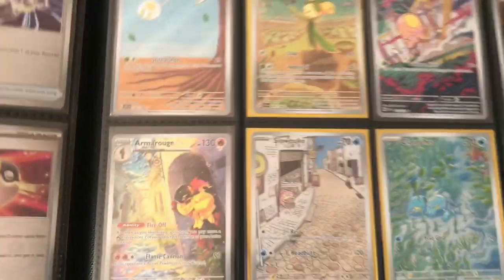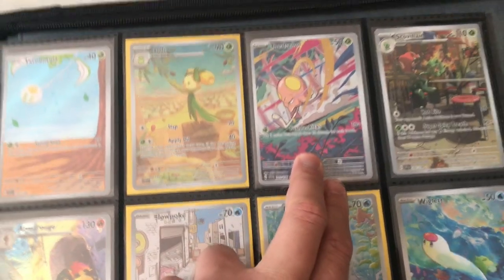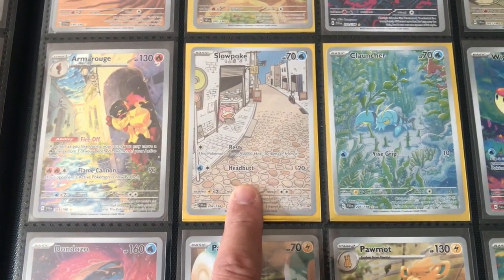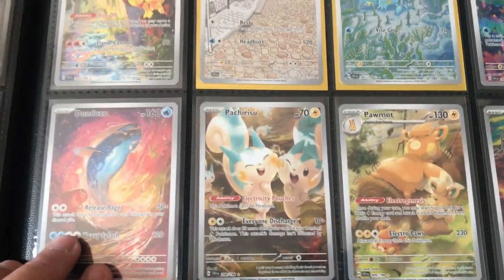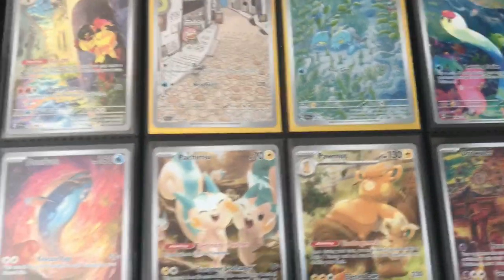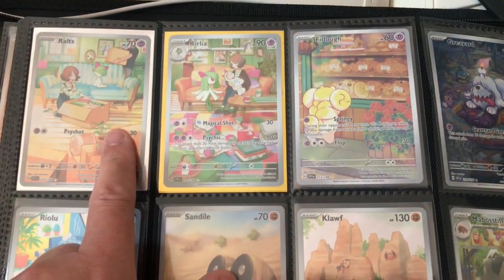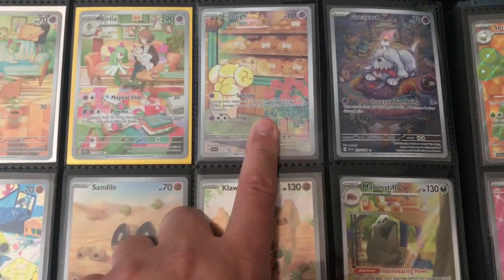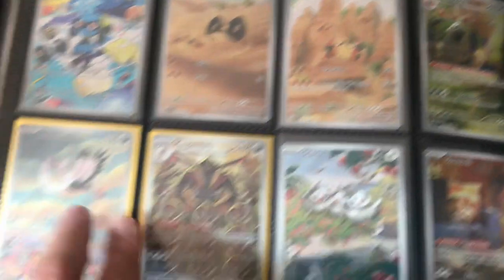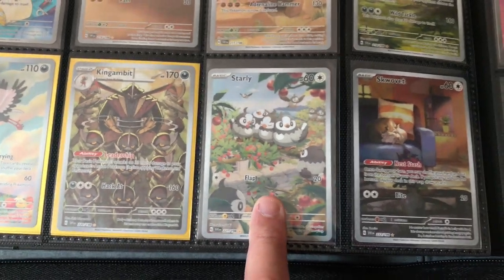Now going on with the art gallery — we have the famous Arboliva, Toedscool, Scovillain, Armarouge, and this is a good looking card also — Slowpoke, Clauncher, Wiglett, Dondozo, Pachirisu, Palmot sleeping, and Drowzee. We have Ralts, Kirlia, Fidough, Greavard, Riolu, Sandile, Clodsire, Mabosstiff, Bombirdier, Kingambit, Starly — good looking card, another one — we have Squawkabilly.